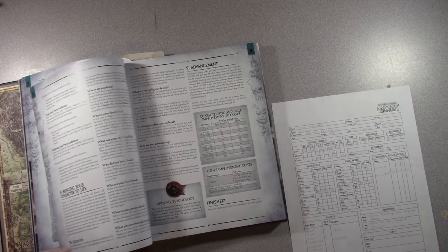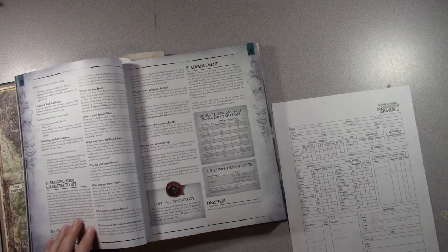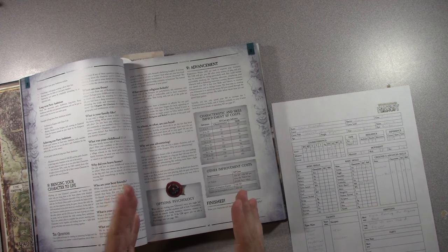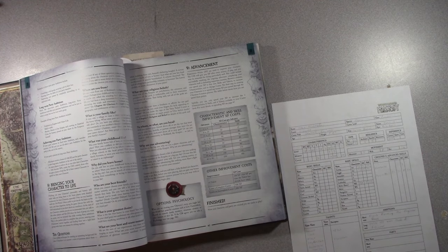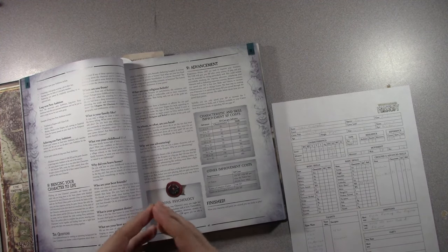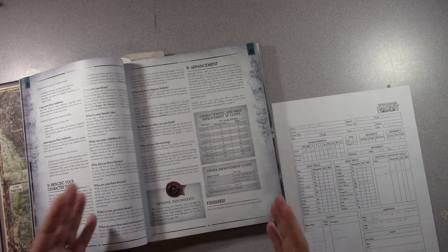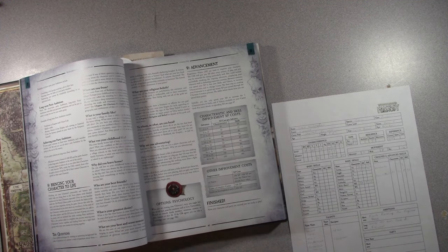There are also party ambitions. I hadn't really seen this until third edition Warhammer, where they had a card with party disposition and party goal — you could be bandits, heroes, with certain benefits. Here similarly you can set short and long term party ambitions to give your group something to focus and build around — more than just 'we met at a tavern.'